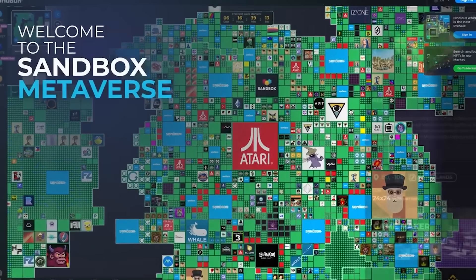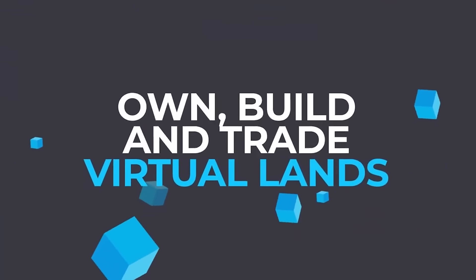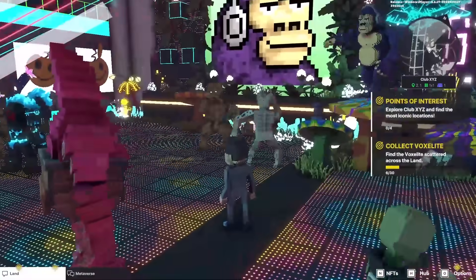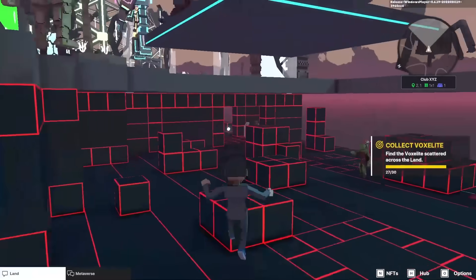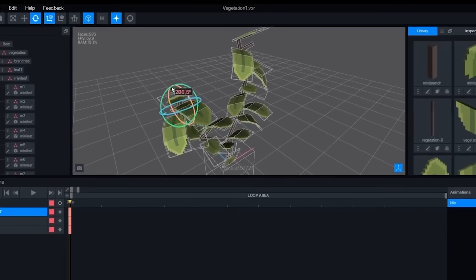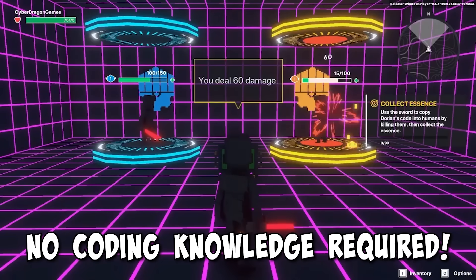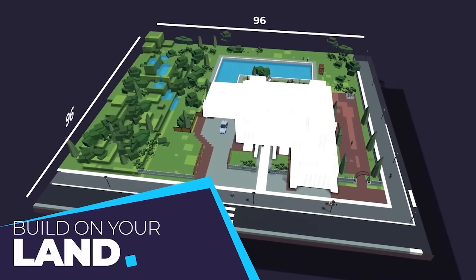The Sandbox is a community driven gaming ecosystem where users can build, explore, and even sell almost anything they can imagine. In the Sandbox you can live out unique social experiences like parkour, adventures, concerts, karaoke, talk shows, story driven quests and much more. There are virtual plots of land available which, using the game maker and vox editor, players can customise however they please with no coding knowledge required. And because everything is decentralised, if you create something you actually own it.